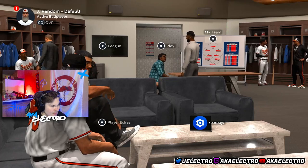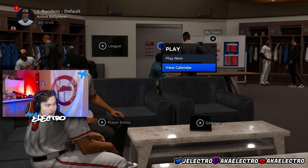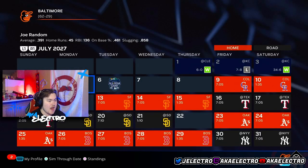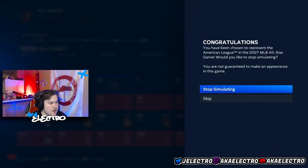The last thing is pretty easy: make sure you're not hitting Play Next. Hit View Calendar — X or A — then hit X again and Sim Season. As you're simming you're going to be gaining stuff, and just make sure you hit Next through this. Don't hit Skip on these.